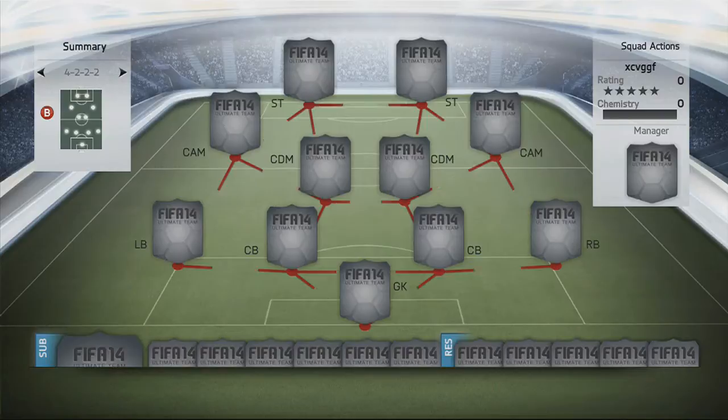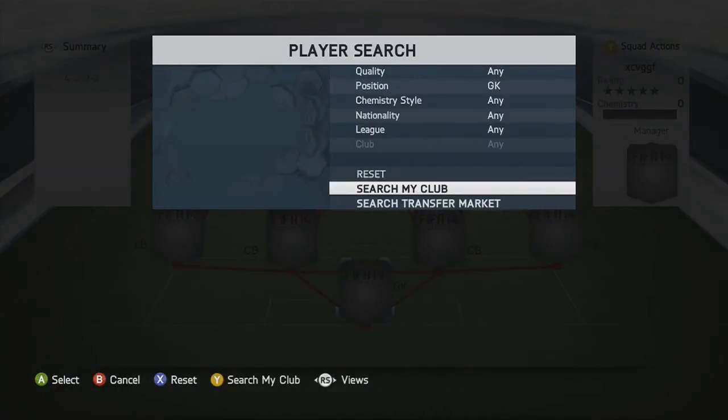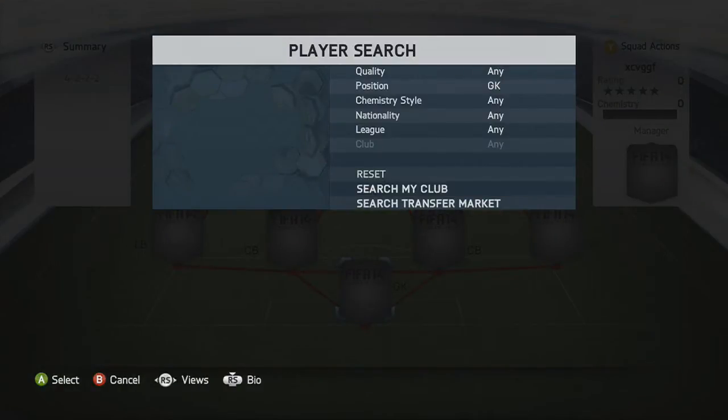The formation you're going to want to have is a 4222 formation, which is probably one of the best formations in game as it has the two CAMs and the two strikers.